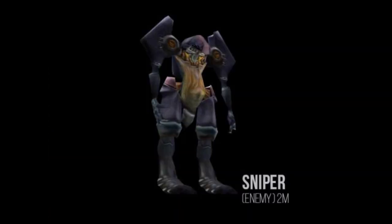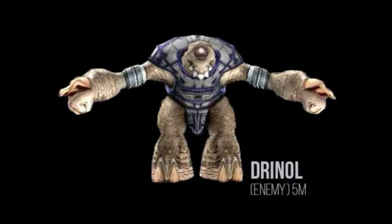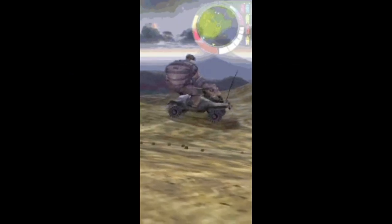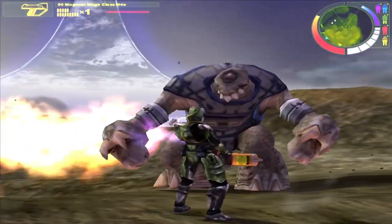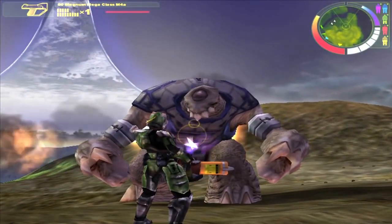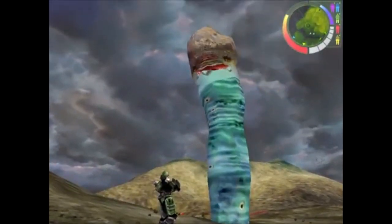A few other creatures that got cut around this time include the Sniper, who — judging by its appearance — may have been similar to the Hunter, made of a bunch of worm creatures called the Legolo. Another cut enemy with similar visual characteristics was called the Tank Beast. One cut enemy we do have gameplay of was called Adrenal — he just stands around with an idle animation and appears not to take any damage. The last cut enemy we'll look at is called the Rock Worm, who disguises himself as a rock.